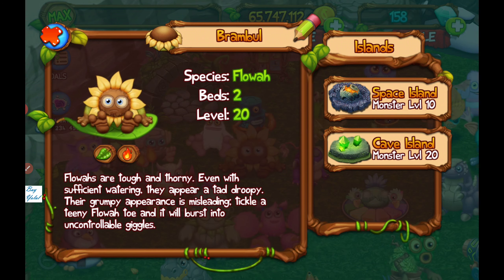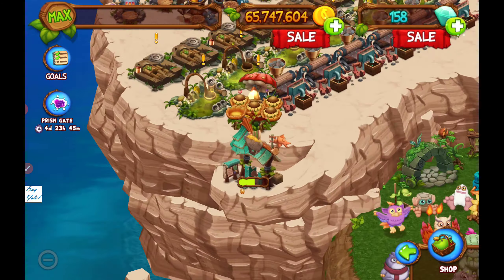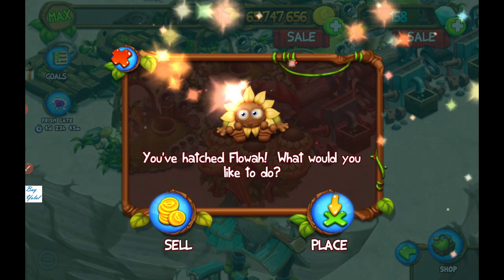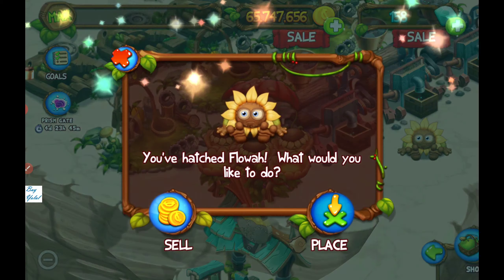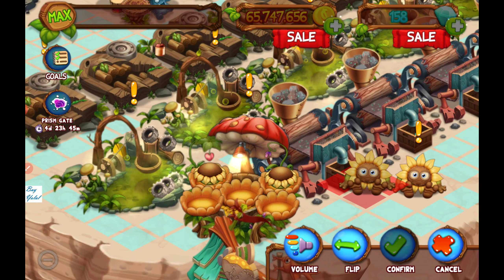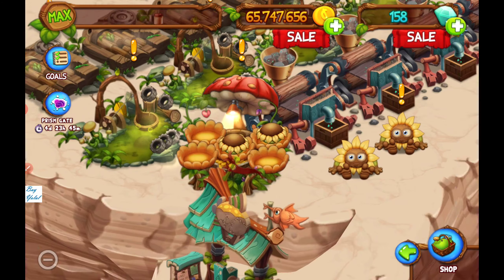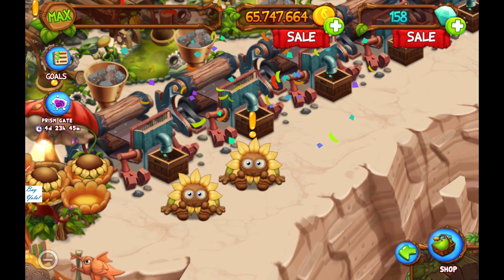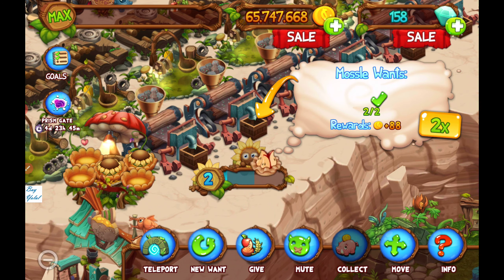At level 10 and level 20 we have to provide all of our Flowas available. This is number one, this is number two - I think we can place two different Flowas. Our island is full, so Flowa, do you want some apple? There we go - and you want an apple basket too!